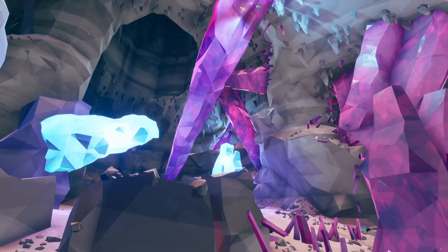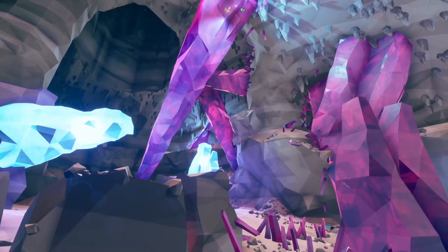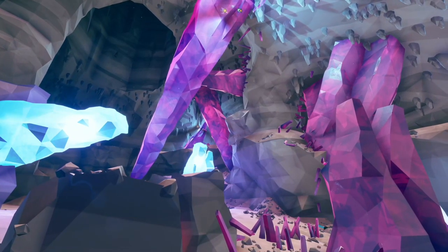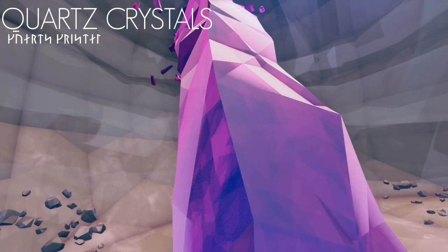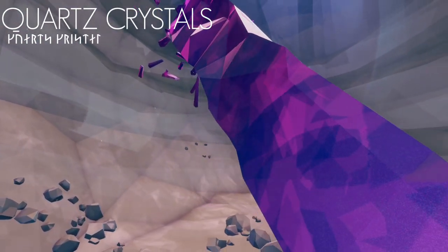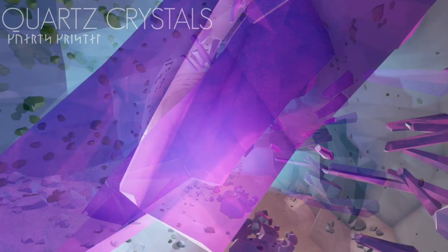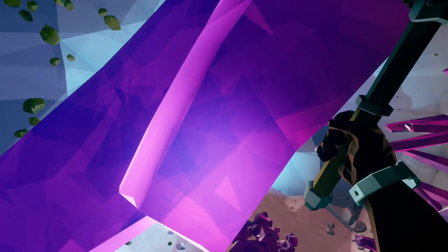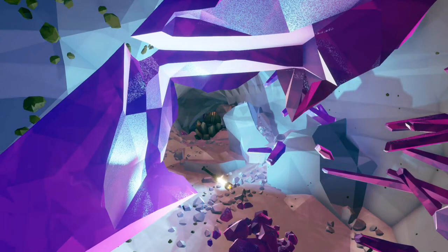As you would expect from its name, the Crystalline Caverns region of Hoxys IV contains a diverse variety of crystals littered throughout its caves. Plain and pink quartz are the most common varieties, and they are often found blocking tunnels throughout the cave. Thankfully, these quartz crystals are extremely brittle, and can be easily broken with a pickaxe or drill.